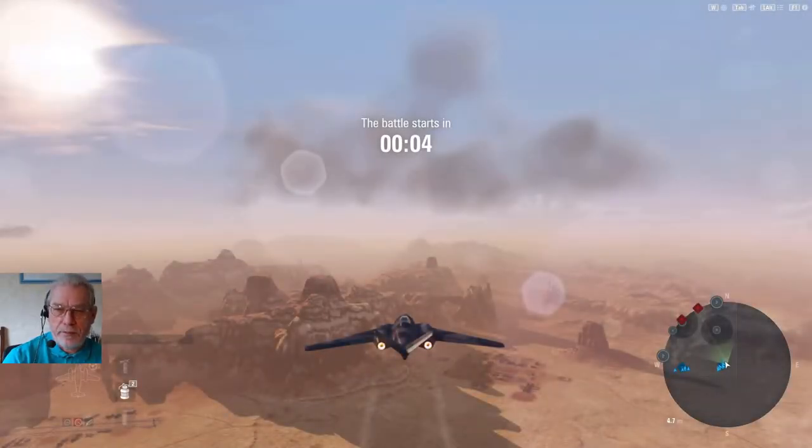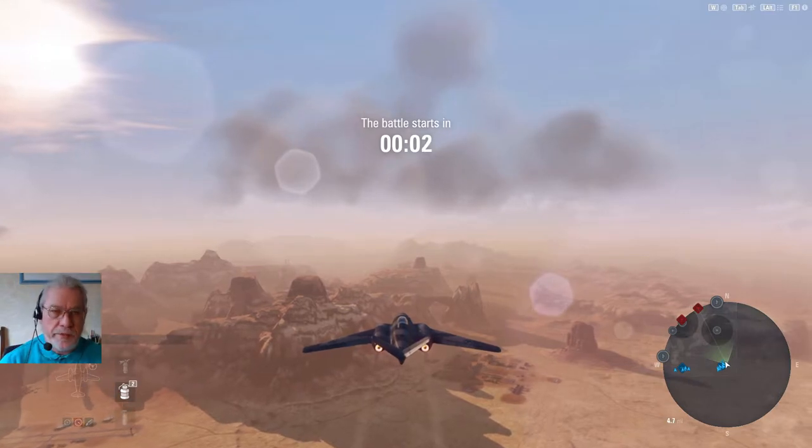I've spawned at the rightmost spawn, so I'll take the second option from the strategy section: go to the garrison, shoot down a couple of air defense heavies, then proceed to the command center at the far end of the map and see how the battle develops.